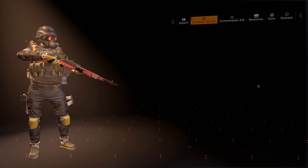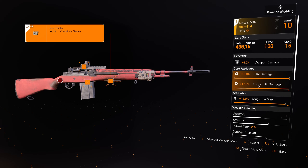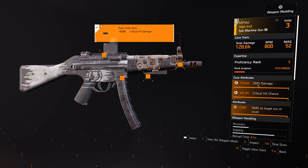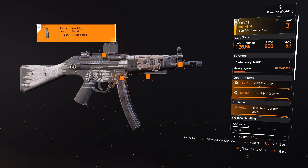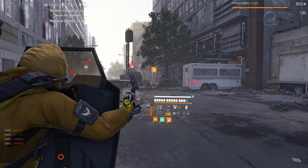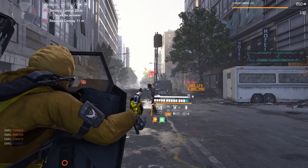For the mods on your rifle and MP5, I'm just increasing crit hit chance everywhere and increased mag size. For the MP5, crit hit damage, crit hit chance, crit hit chance again, and an increased mag size — giving me a 52-round mag. You could roll the damage to target out of cover for an even bigger mag if you really want, but having extra damage does help.